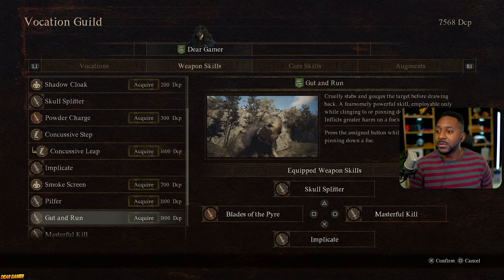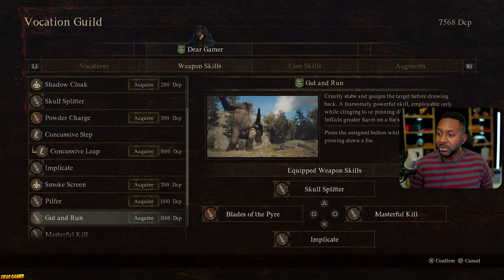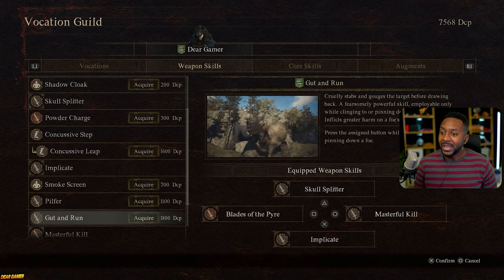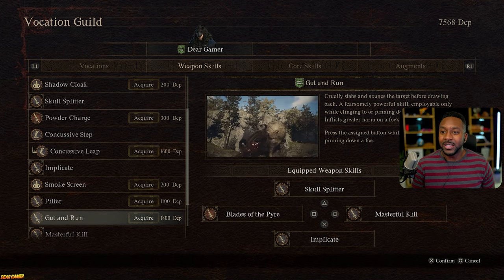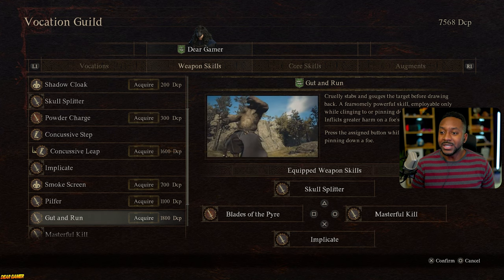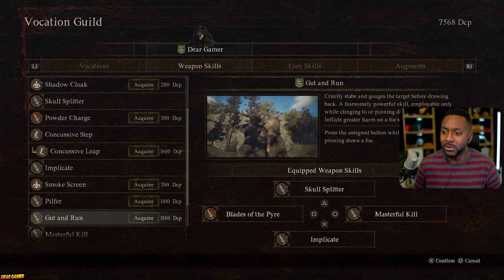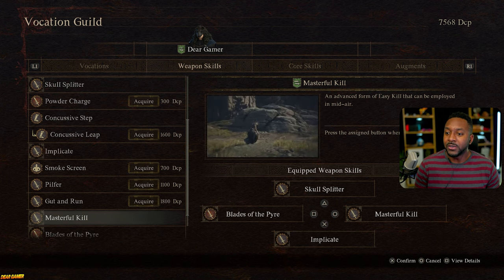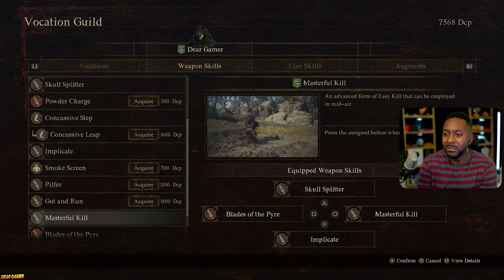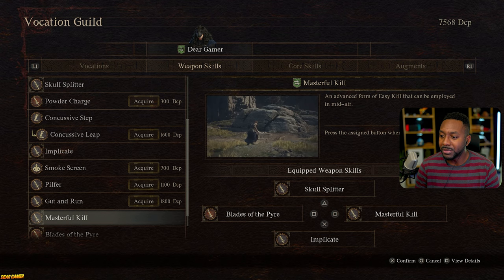Gut and Run - this one is specifically for your bigger monsters. You stab them, draw back, and deliver a fierce powerful attack, but you can only do it on a pinned or downed enemy. I feel like I've done fine with Skull Splitter on big monsters, so I don't necessarily feel like I need to take up a slot for it - but absolutely check it out if it sounds good to you. Masterful Kill is a must-have. When you first get it, you can parry on the ground. Masterful Kill allows you to do the parry action in the air - you go right behind the enemy and do some really good damage. It's awesome.